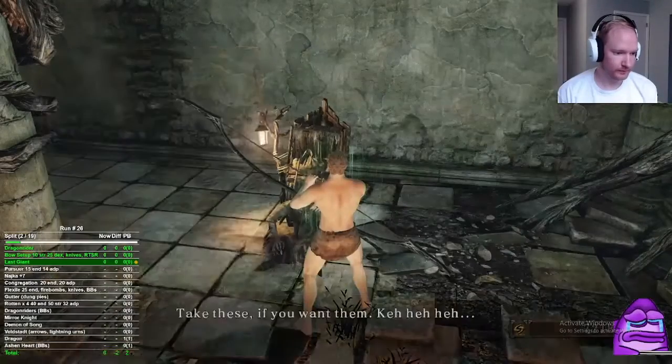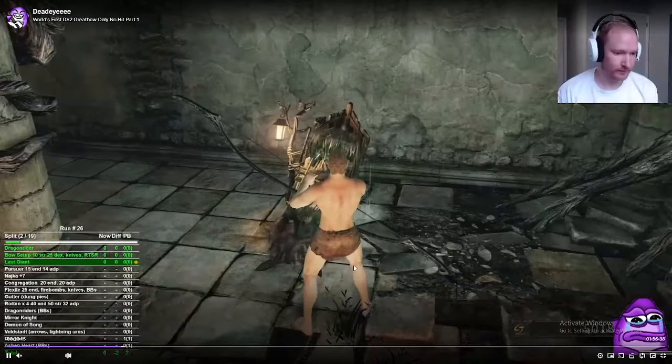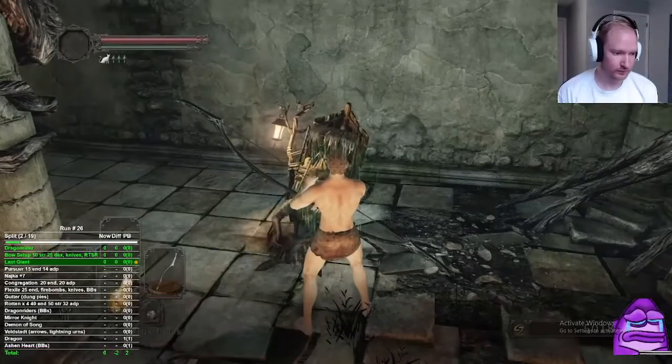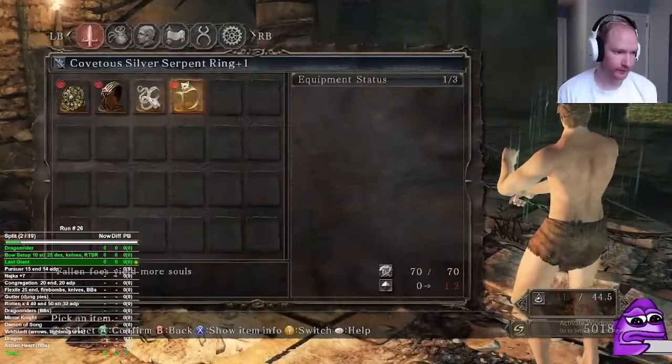In total we got 21 throwing knives, one bright bug, and 11 fire bombs, and that was enough to spend 10,000 souls — because I didn't get the key to the blacksmith in Majula. If you need to spend 10k, that's a pretty good choice. Now we're using the great bow.